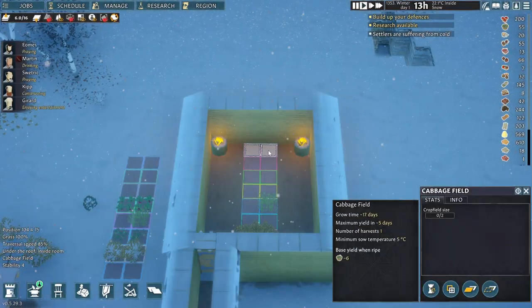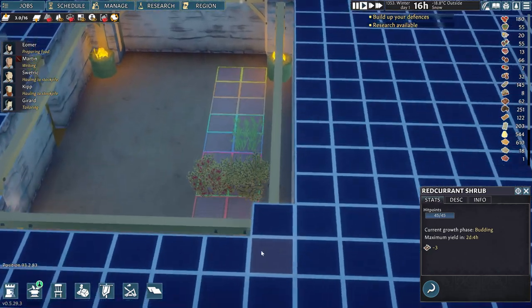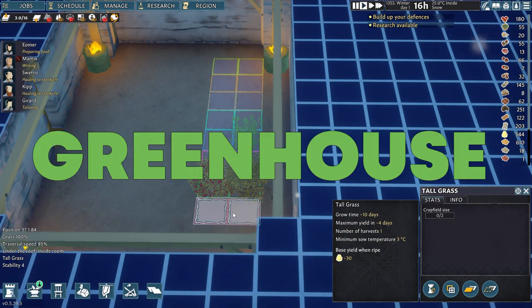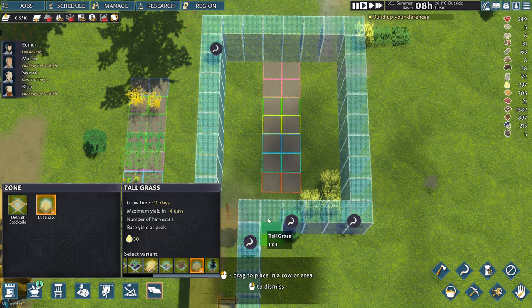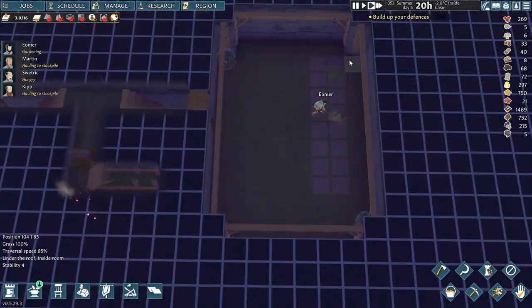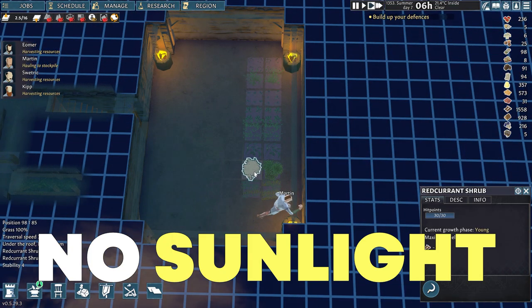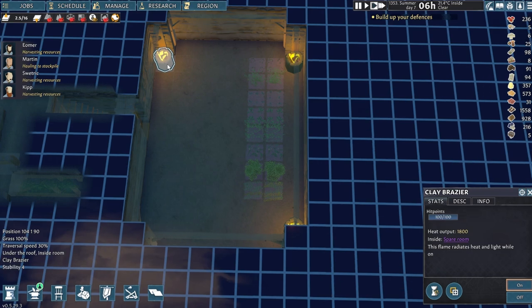Hello, Going Medieval fans and fellow gamers. My name is Peter and in this guide I will show you how to build not one, but two versions of a greenhouse: a normal one with clay on the ground level and an unnatural one underground. Yes, that is actually possible. The plants will grow without sunlight, at least in the current version of the game.